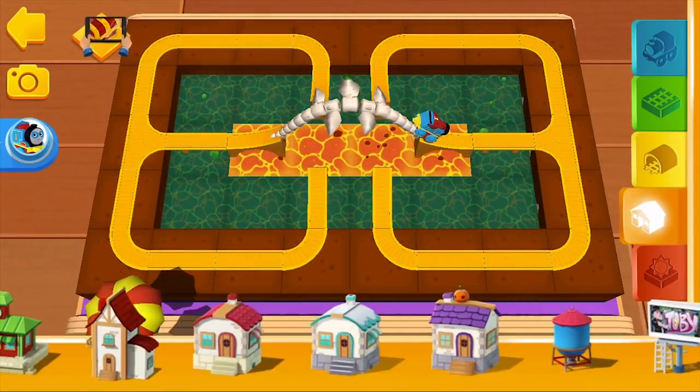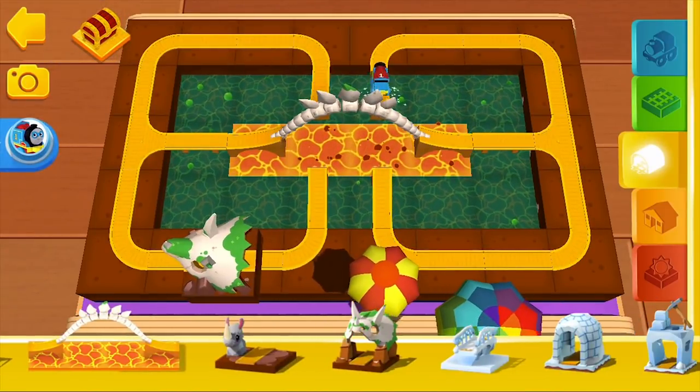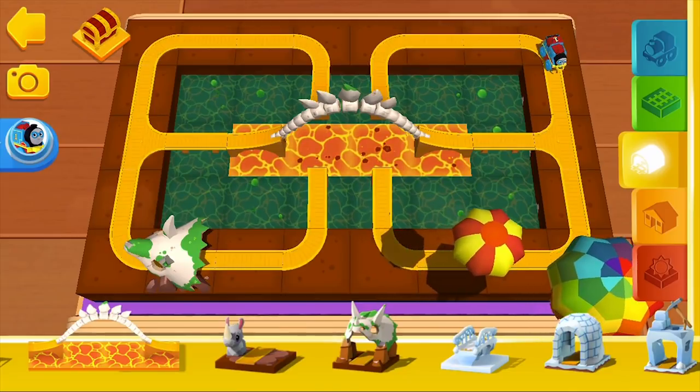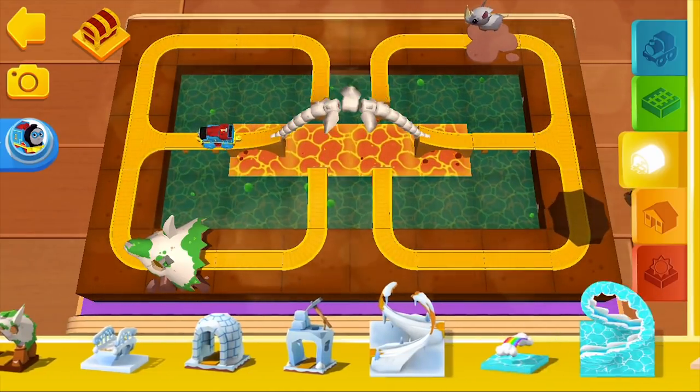In the orange shelf you'll find all sorts of buildings, trees and other decorations. That looks great — tap on the treasure chest if you're up for the challenge.